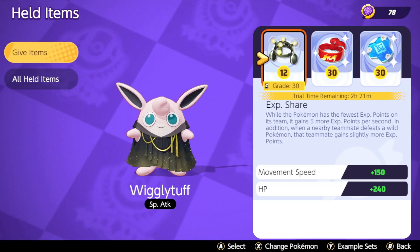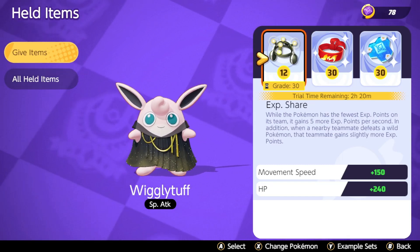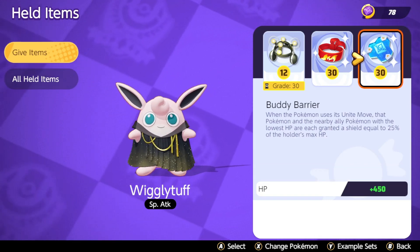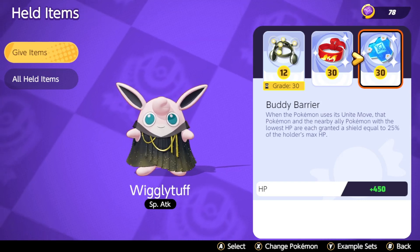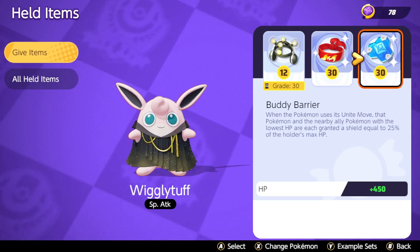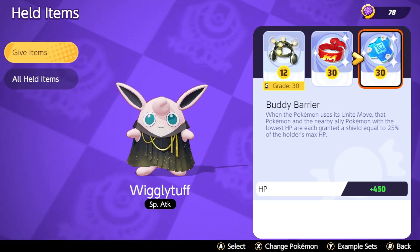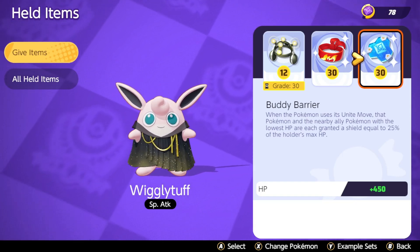This is the build I'm using for Wigglytuff — XP Share is pretty much meta for support Pokémon now. You get movement speed and a big HP bonus, plus special defense, defense, and even more HP. Buddy Barrier is really good too. Wigglytuff has Double Slap and Sing — it just stuns Mewtwo in place. If you've got a team that works together, you will destroy Mewtwo. People are sleeping on Wigglytuff right now.